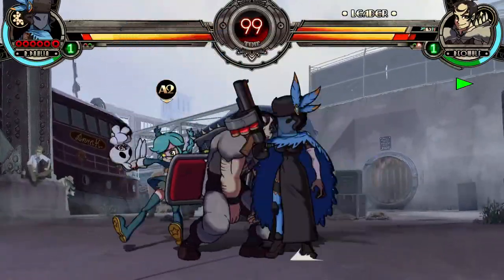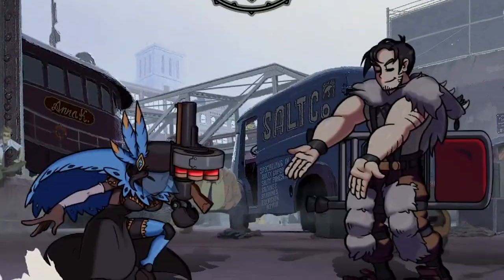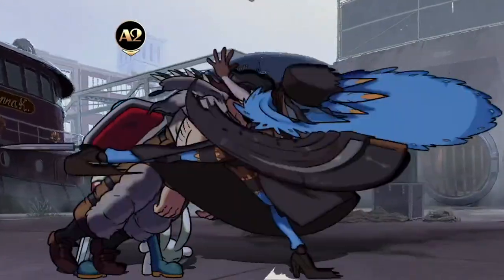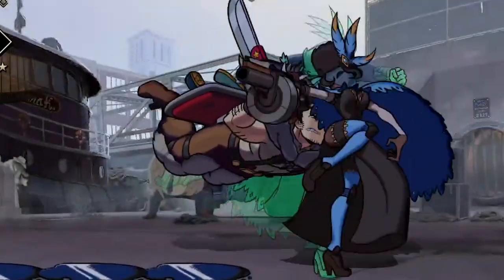With recording 1 you practice reacting to assist calls, with recording 2 you practice not countering when you hit the opponent, and with recording 3 you practice distinguishing strike assists from projectile assists. Do this 15 minutes a day, and after a week or two you should be able to apply this online very consistently. The end result should be you being able to pressure people who call DP assists as soon as you get near them, crossing them up without them expecting it — using their assist call to guarantee counter — or nullifying their attempt to turn the tables around.